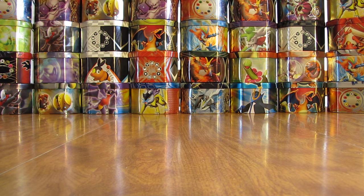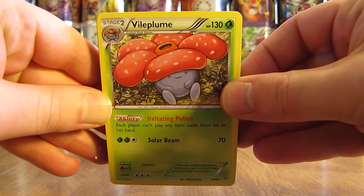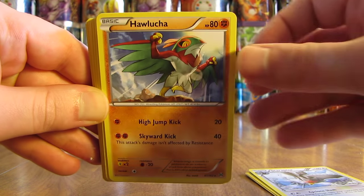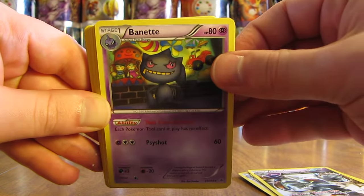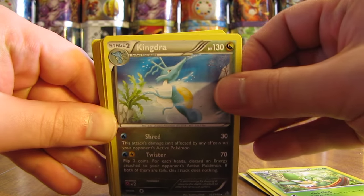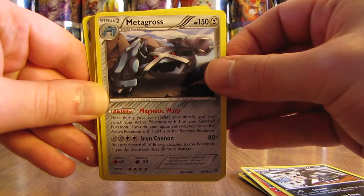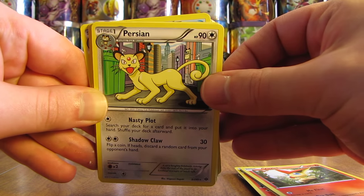First card here, right on the top, looks like a Rare Vileplume card — pretty nice. Then we're on to a Zapdos. Two great cards in a row. Staraptor, make it three. Four with Hawlucha. Probably this whole stack. Golurk. Binet. Simisage. Kingdra. There is a Talonflame, followed by Mightyena. Metagross. Victini. All rare non-holos so far — very nice.